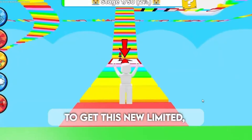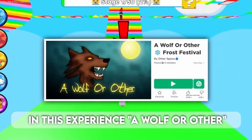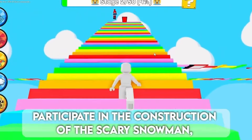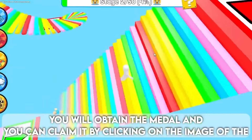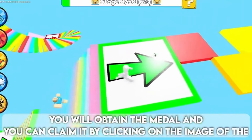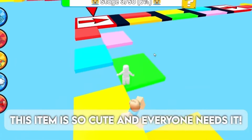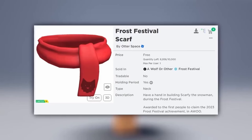To get this new limited item in this experience — a wolf or other — there are 10,000 in stock. Participate in the construction of the scary snowman and you will obtain the medal. You can claim it by clicking on the image of the medal in the achievements section. This item is so cute and everyone needs it. Here is the free item.